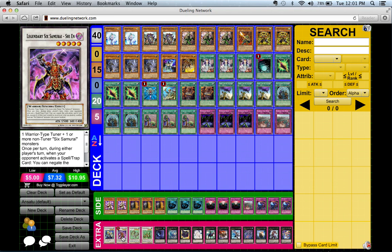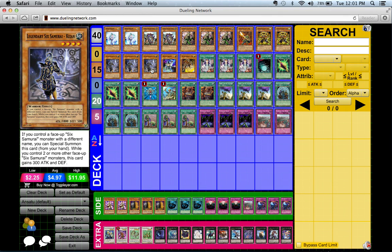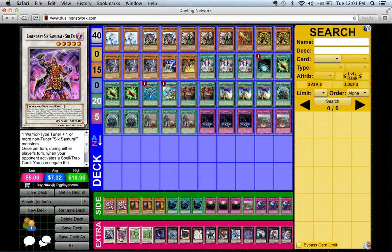Six Samurai already have unity built in. If you have a face-up Kizan and a face-up Shien on the field and your opponent activates Dark Hole, you can choose not to negate that Dark Hole because the two Six Samurai monsters are being destroyed at the same time.